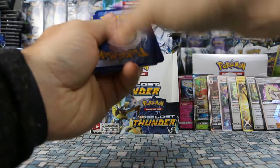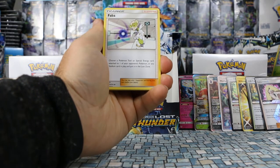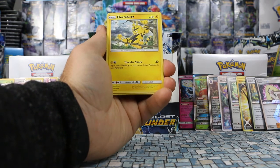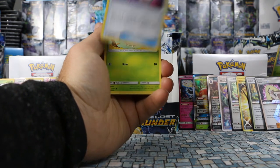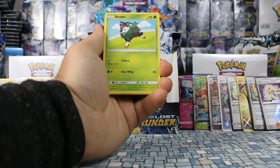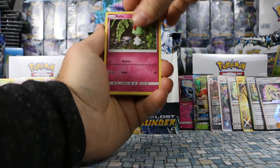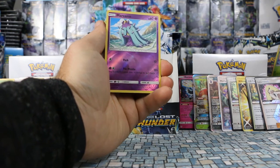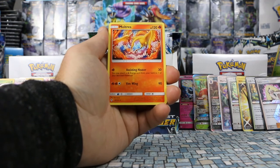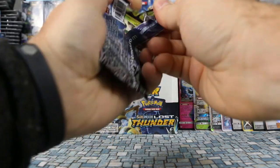Pack: Psychic Energy, Faba — first one of those I've pulled — Electabuzz, Spell Tag, Wormple, Poipole, Skiddo, Onix, Ralts. Marill is our reverse holo and our rare is Moltres — a pretty spectacular card.